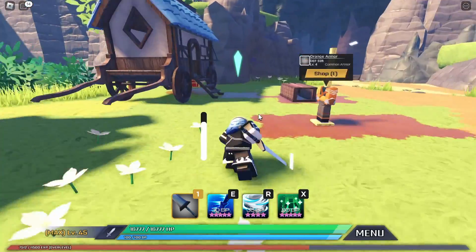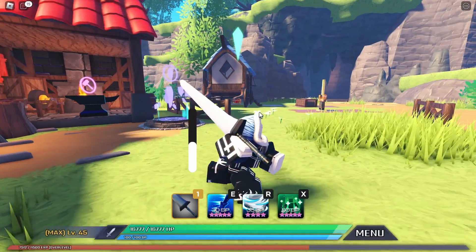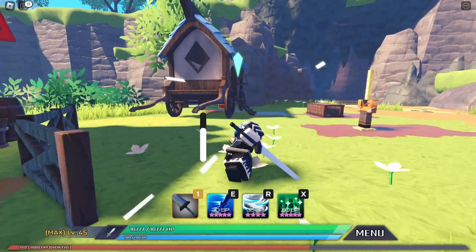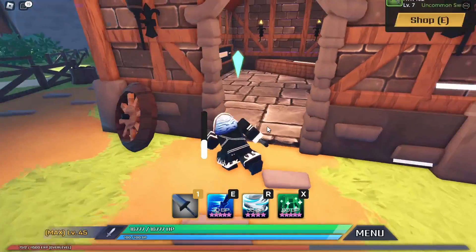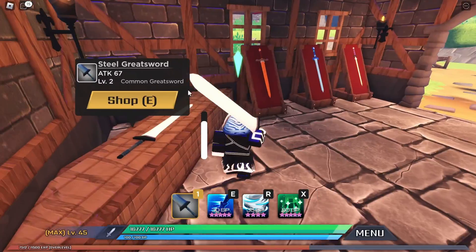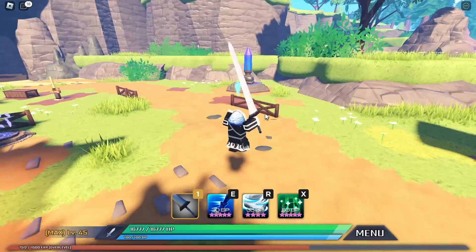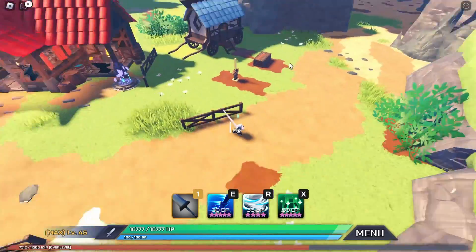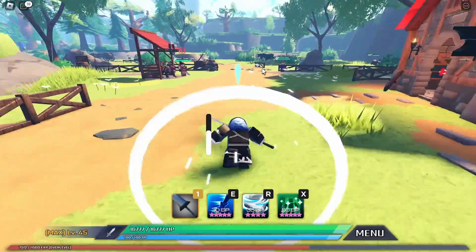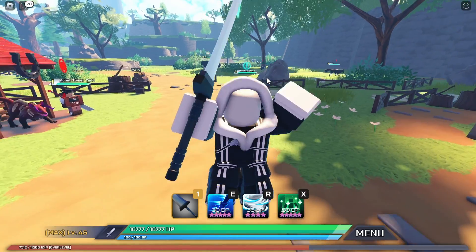There are three ways to obtain the Steel Great Sword. Number one is from a chest — you have a chance of getting it from a chest. Number two is by buying it; you can buy it right here for around 200 in-game currency. Number three is from Razor Boars — the boars from the starter rank — and you can also get it from Tortoise and Wolf.